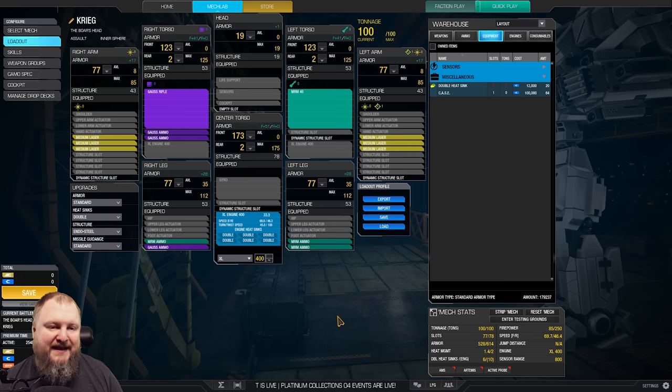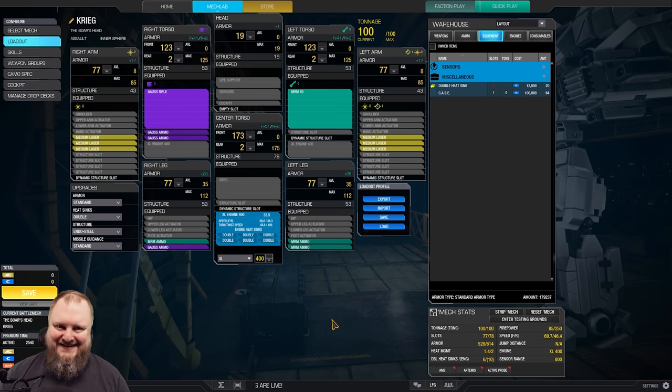Still an 85 damage alpha, and this Atlas runs 70 kph. This Atlas runs faster than most clan assaults, and faster than a lot of heavy mechs that bring a lot of weapons but not enough engines. You can really surprise people with that, because it's not very easy to run away from this Atlas — it almost has twice the speed of a normal inner sphere 100-ton assault mech.